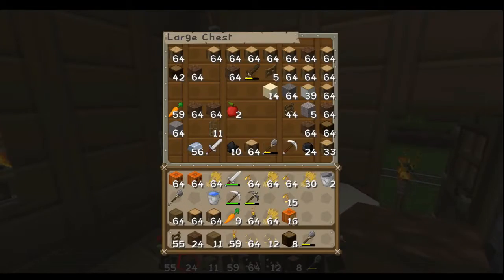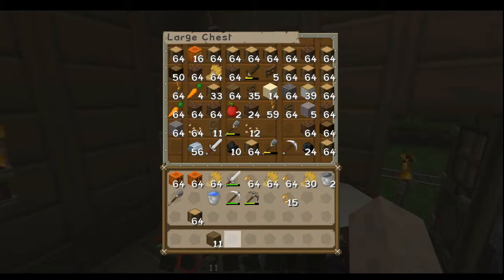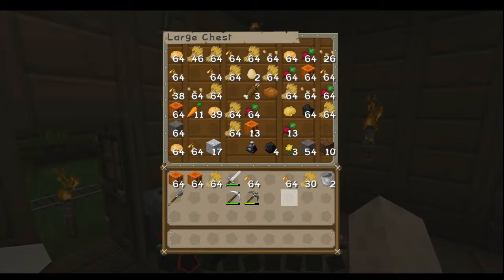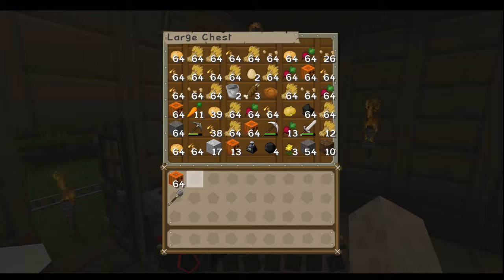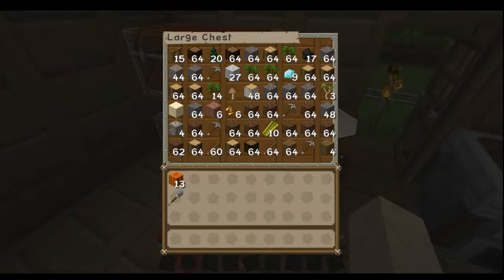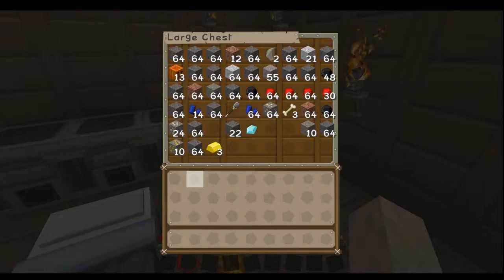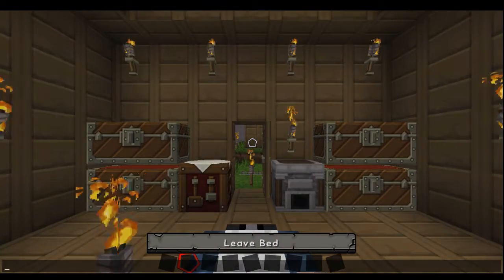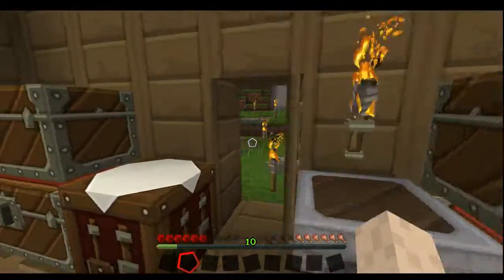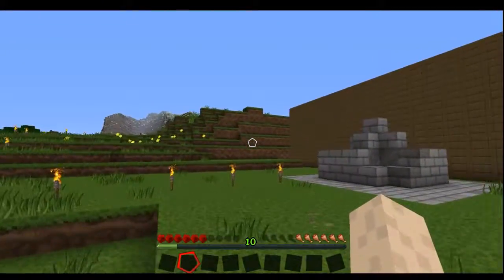What I might do first is just get rid of everything I don't actually need. That's full of stuff, that's full of stuff, that isn't. I can put some stuff in there and then I can go to sleep. Now let's go and grab some resources — let's go back to that farm and start grabbing all those resources.